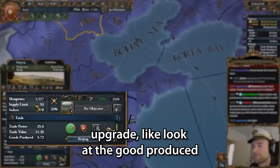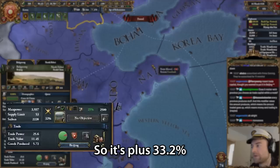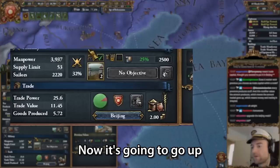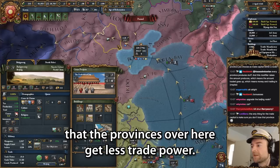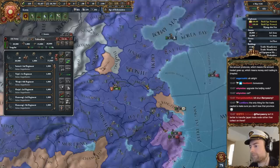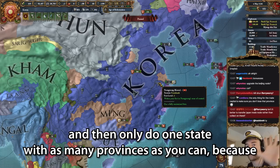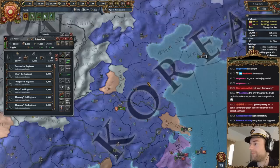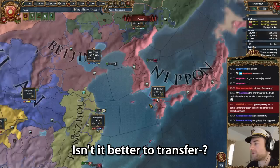I wanted to put it in the Beijing node. It doesn't matter where you put it in the node as long as you put it somewhere in the node. So now if I do things like this - upgrade. Look at the goods produced right now: it's plus 33.2%. And now we go do this and we build the marketplace here, now it's going to go up even more - 32%. And now we want to make sure the provinces over here get less trade power. So if I destroy this marketplace, goods produced is going to go up again. See? So that's what you want to do.